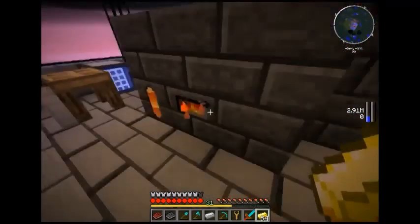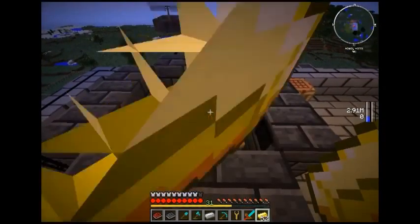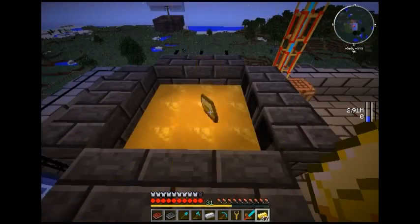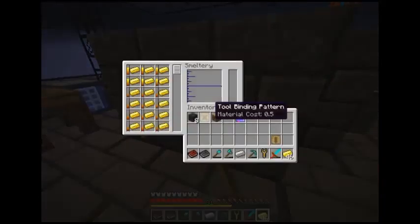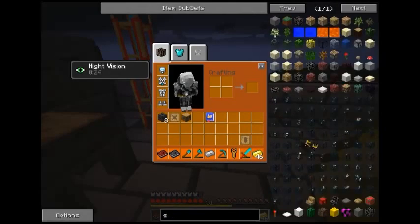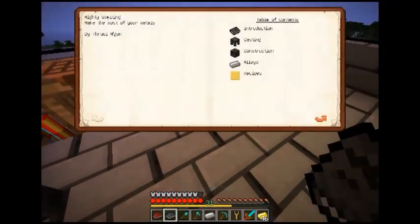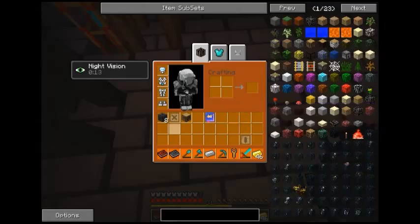It's melting gold! Let's chuck the whole lot in. Pure gold — I don't need this much gold, I've got too much. I'm definitely going to need something to turn them into blocks. What were they called? I'll look in my multi-smelting for the one that turns them into blocks — casting table.